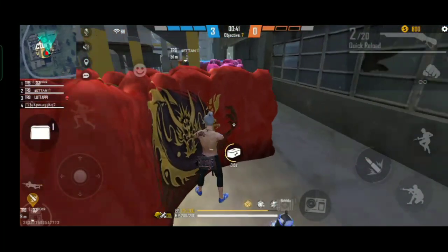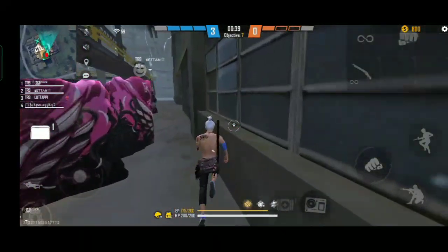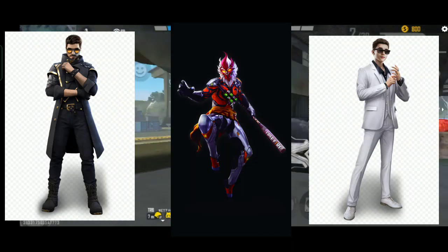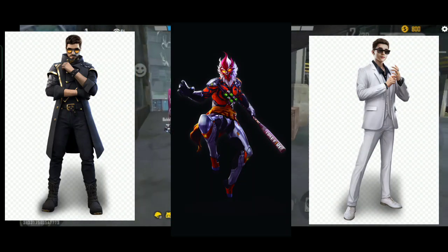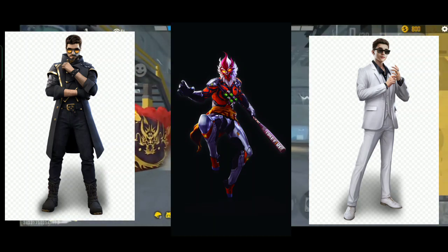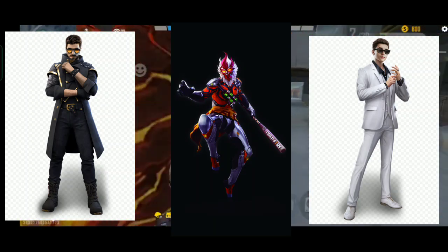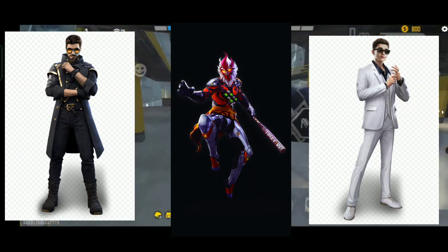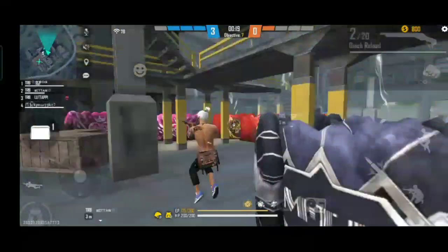Now, if you see the small skill slot, you will be able to put your skill slot. You have majority — you have Wukong, Skyler, and Chrono. You will be able to use any other skill slot. So if you use three characters, you will be able to use it right now.